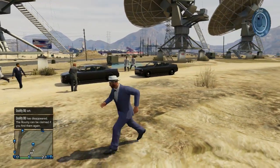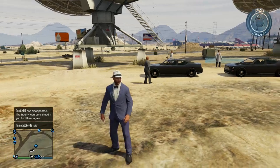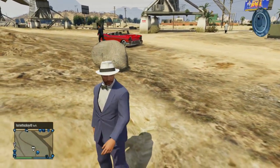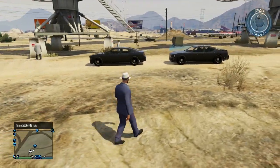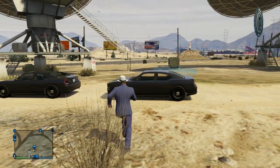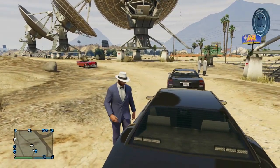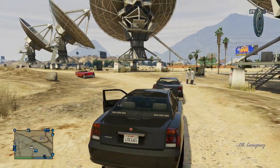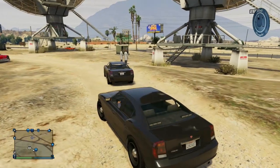Basically, what you want to do is head over to Sandy Shores at 10:30 AM. All you've got to do to check the time is pull it up on your phone. Once you do that, go over to the radio satellite dishes at 10:30, and sometimes there will be a FIB Granger there, or two Buffalos or two Grangers — regardless, they're really cool and you'll see the FIB agents and the scientists.